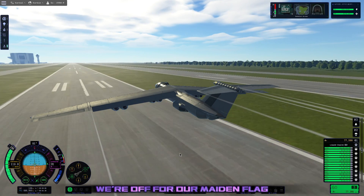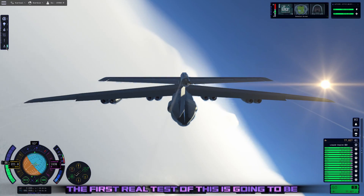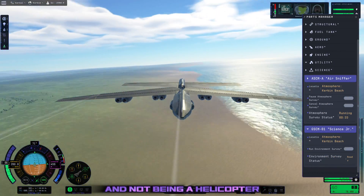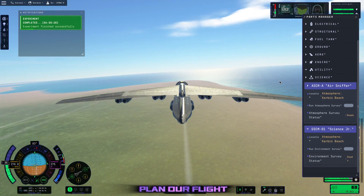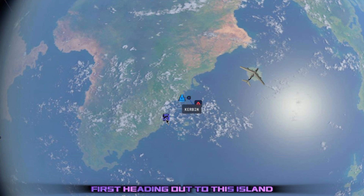Just like that, we're out for our maiden flight, carrying both the Air Sniffer and the Science Junior on board. But the first real test is going to be seeing if we can actually keep it over the same biome for the entire two minutes that the Air Sniffer needs to get the report. Not being a helicopter, that turns out to be a lot more difficult than you might think. But we do get our science, and all that's left to do now is to plan our flight. We're going to try to maximize the biomes we visit — first heading out to this island, then heading inland to the desert, and then going straight from the desert back to the KSC and landing.